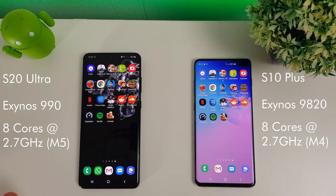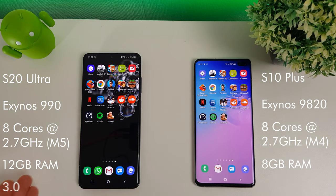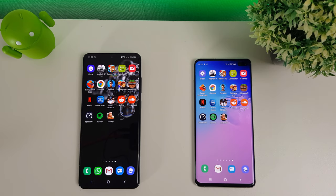The S20 Ultra on the left has the Mongoose M5 whereas the S10 Plus on the right has the Mongoose M4. We have 8GB of RAM on the S10 Plus and 12GB of RAM on the S20 Ultra. The storage — which is quite important — is UFS 3.0 on the S20 Ultra and UFS 2.1 on the S10 Plus. The more modern UFS 3.0 should be a lot quicker for reading and writing, but obviously the proof is in the testing.